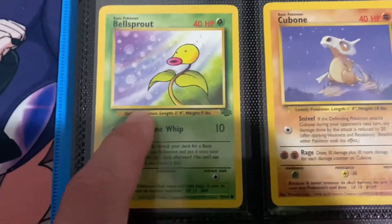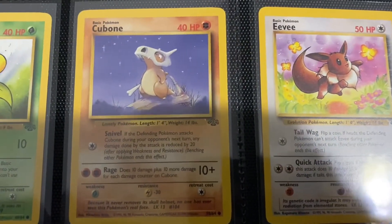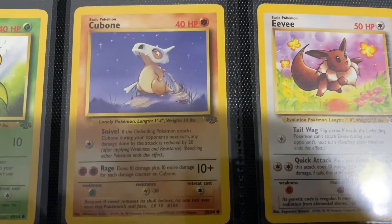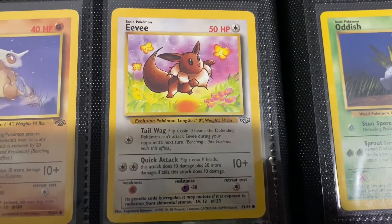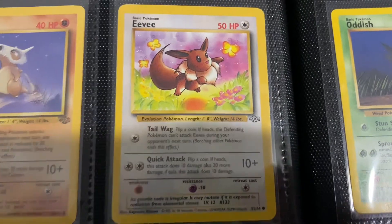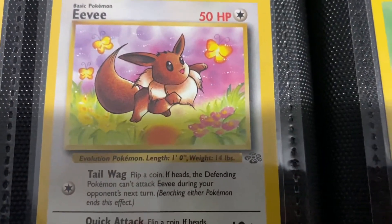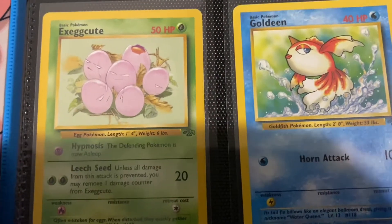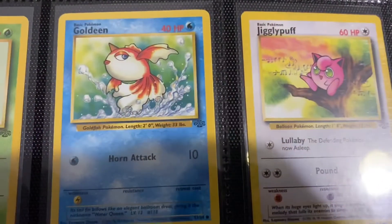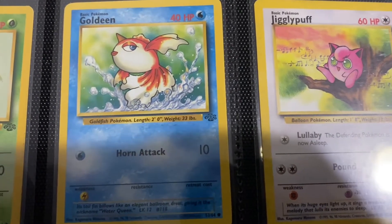Got Bellsprout with all those wishes flying through the air. Got Cubone looking up to the stars — I think this is a really cool, iconic artwork. Eevee — there's a reason why in first edition and in good condition this goes for so much money. That's just such a cute artwork — just beautiful, you got the butterflies, the flowers, taking a nice little leap. Got Exeggcute — just some eggs in a nest, nothing too special. Goldeen, actually looking pretty majestic jumping out of the water — doesn't really look like a Goldeen, but there's Goldeen.